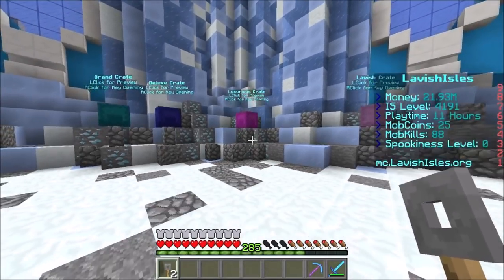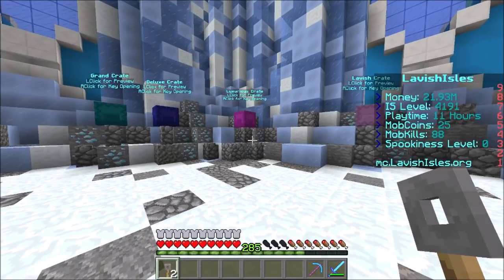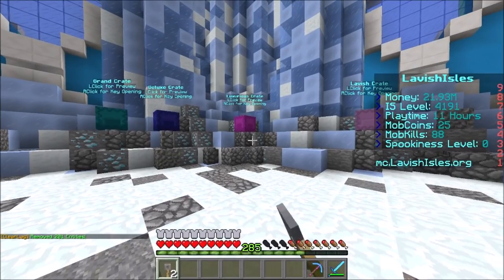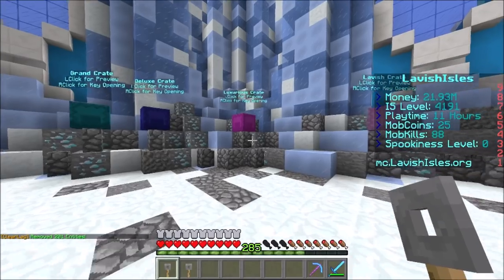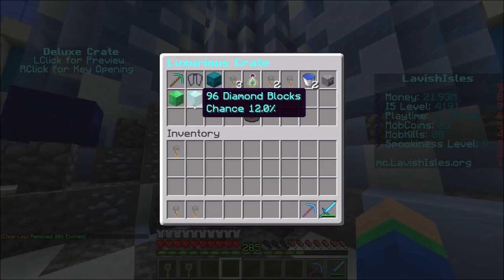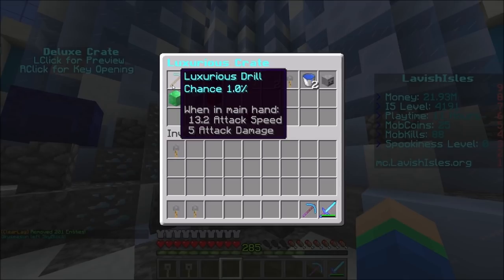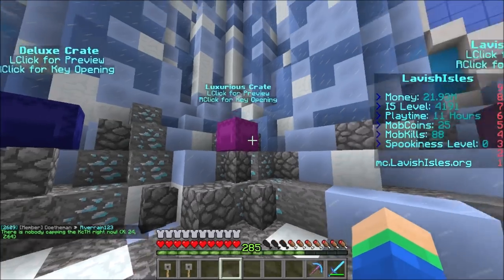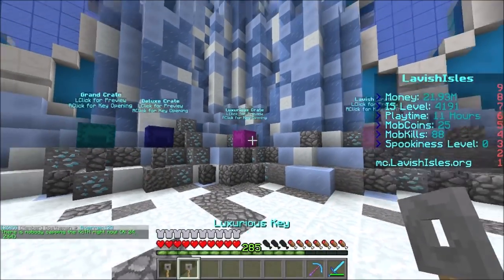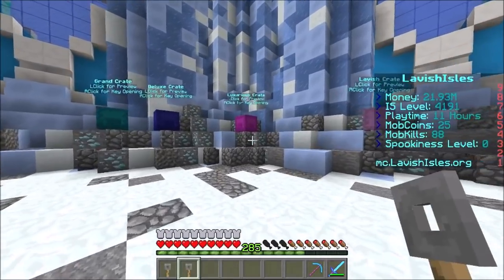Without further ado, make sure you all go down below and give this video a big thumbs up, because we're about to open two luxurious keys. Hopefully we can win some of those ores — if not, I'll definitely take a luxurious drill or any of the other items. You can even win money pouches in here, so it's actually a pretty good crate. Smash the like button — let's do this!